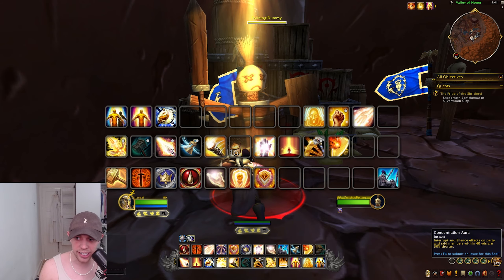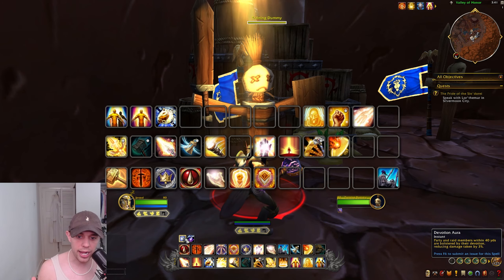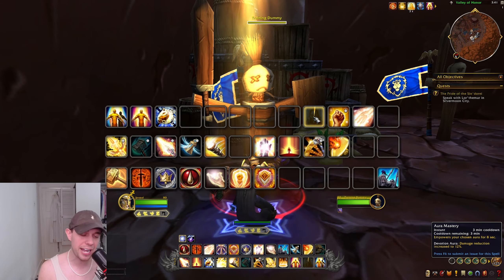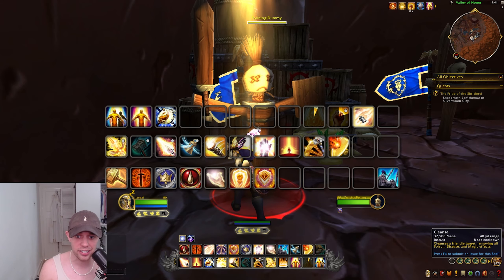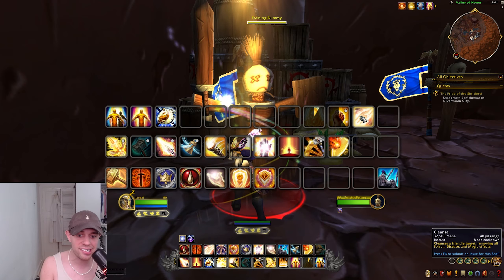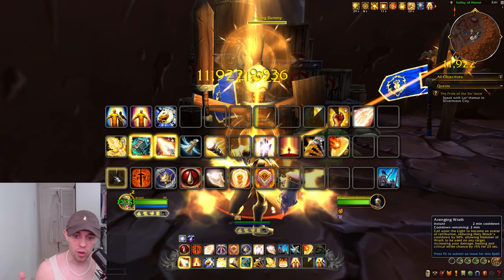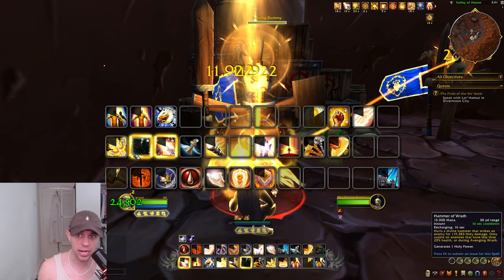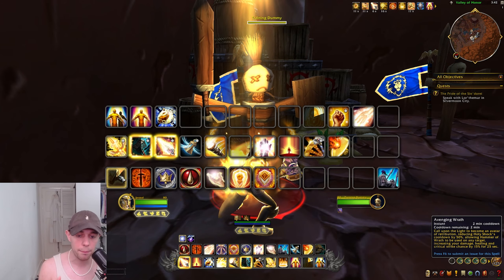We also have our Auras. Devotion Aura would be the general one to go with as a Holy Paladin — your allies have their damage taken reduced by 3%. You can enhance that with Aura Mastery, where the damage reduction is increased to 12% for 8 seconds on a 3-minute cooldown. Rebuke is an interrupt usable every 15 seconds. Cleanse will remove any poison, disease, and magic effects on your allies. Looking at the hardcore cooldowns, we have Avenging Wrath, which reduces Holy Shock's cooldown by 50% and lets you use Hammer of Wrath anytime, increasing your damage, healing, and critical strike chance by 15% for 25 seconds.